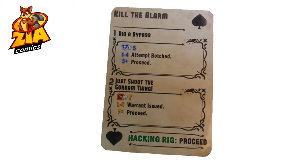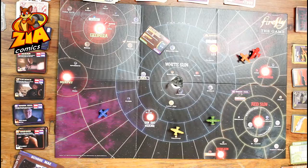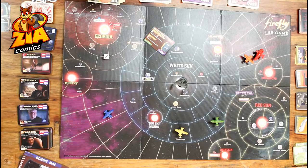You can use either a mechanic or a fighter. You will roll one of the dice and follow the results. For example, if you rig a bypass, you might be able to proceed without a problem — this counts as one of the misbehaves. However, the other option is that if you roll a one to six, you will have a warrant issued. Also, when you roll the dice, if you roll the Firefly symbol on the six, you get six plus an additional roll. So I would have six plus three and a total of nine.